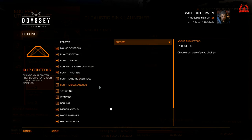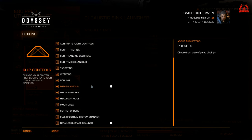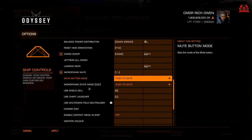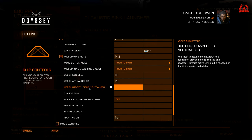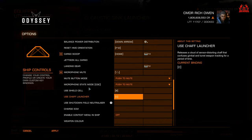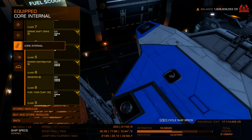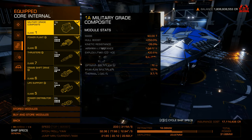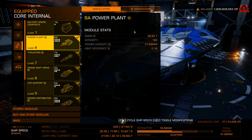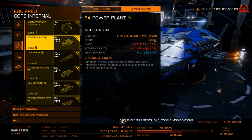Going into ship controls — Frontier have not, at the time of making this video, allowed a key entry to be assigned for the caustic launcher. Yes, for the standard heat sink, but not the caustic. Going into core internal, military grade — yes, I could engineer that, but I just haven't had it in me to drag this ship halfway across the galaxy to get it done. I've got my power plant running on low emissions, and I got up to grade four.